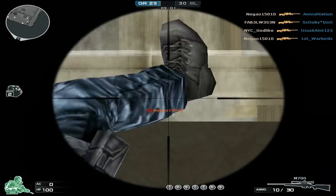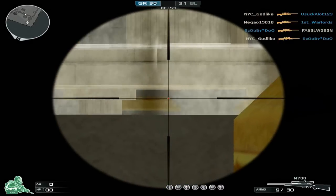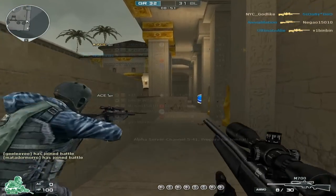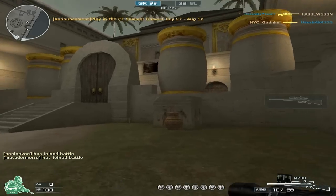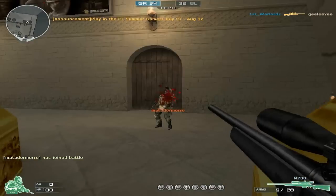The M700 can zoom in twice, just like the AWM, and it also has 10 bullets in a clip — five more than the AWM. The M700 also has 30 extra bullets, so you've got 40 bullets in total, which is a very nice deal.